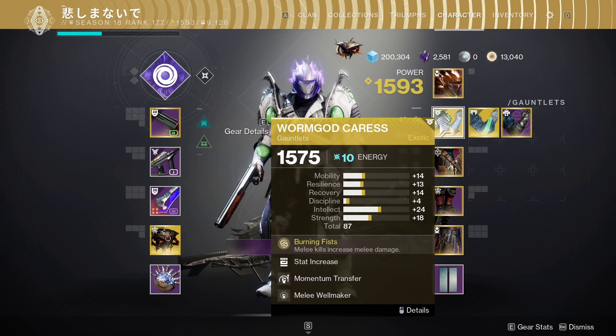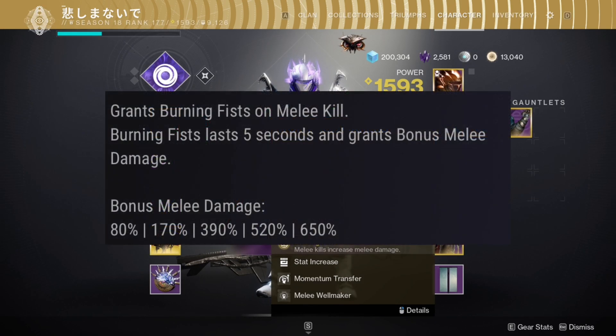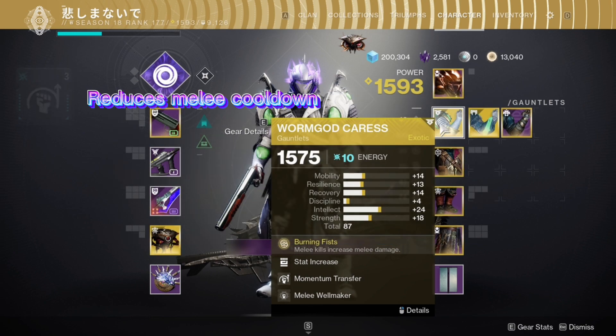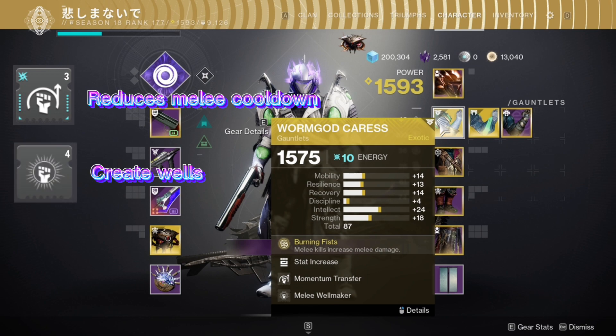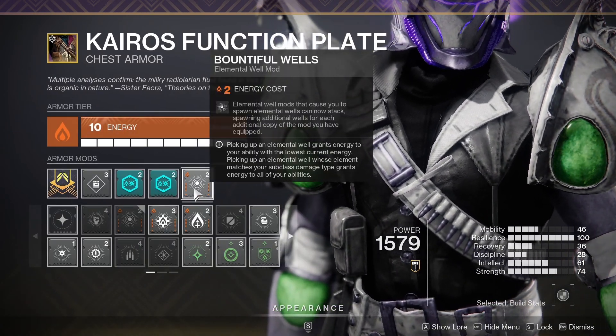For gauntlets, I'm using the Wormgod Caress exotic. It grants Burning Fists on melee kill. Burning Fists lasts 5 seconds and grants bonus melee damage. The mods I'm using are Momentum Transfer, which reduces your melee cooldown after dealing damage with your grenade, and Melee Wellmaker, which creates elemental wells after powered melee kills matching your subclass energy type. In my chest armor I'm using Bountiful Wells so I can stack Melee Wellmaker mods.